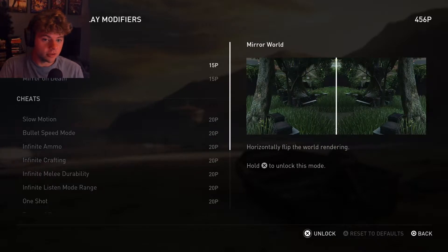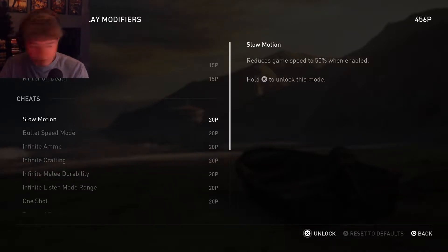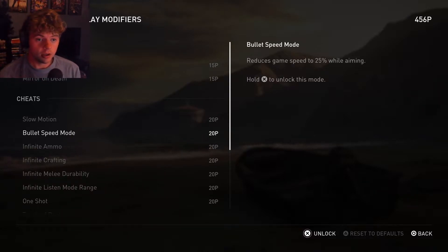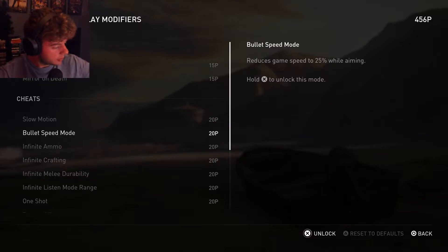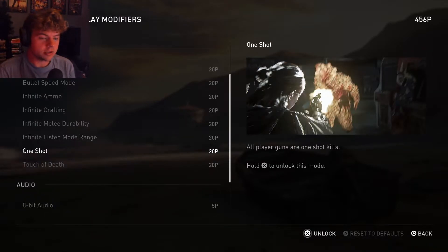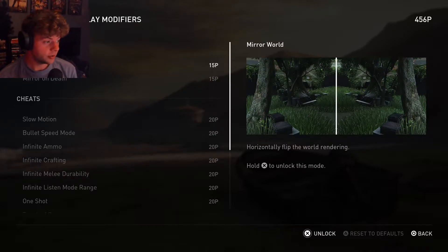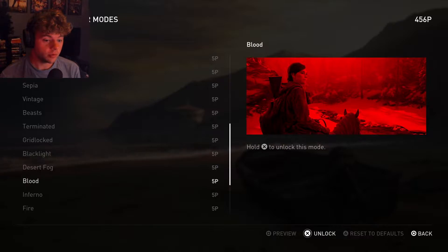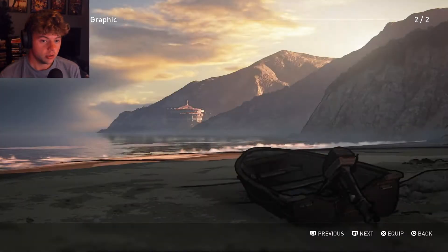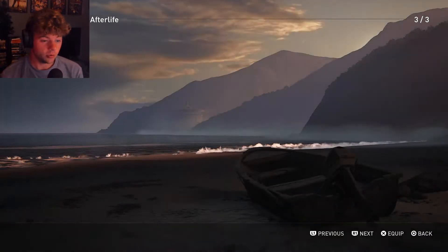I remember some of the gameplay modifiers like slow motion and mirror world. There's also bullet speed mode, infinite ammo, infinite crafting, melee — basically you can play the game overpowered. I'm not gonna turn any of those on, but I might turn on a couple of the render modes. I tried to preview them — I think I'll skip the afterlife one and the graphic one.